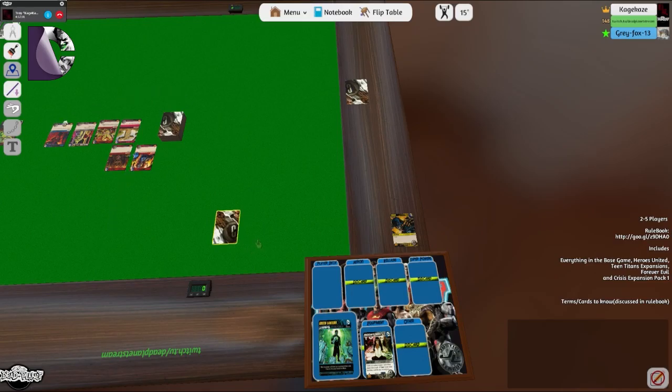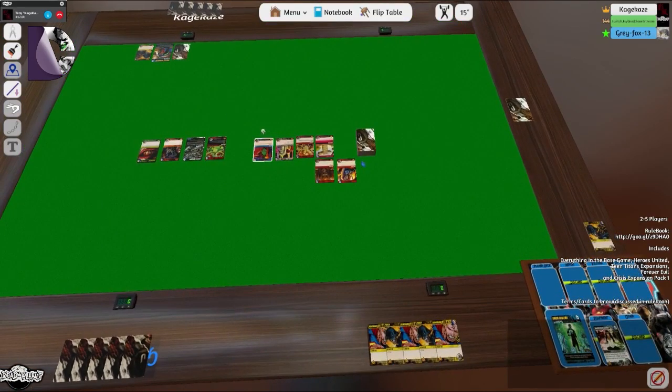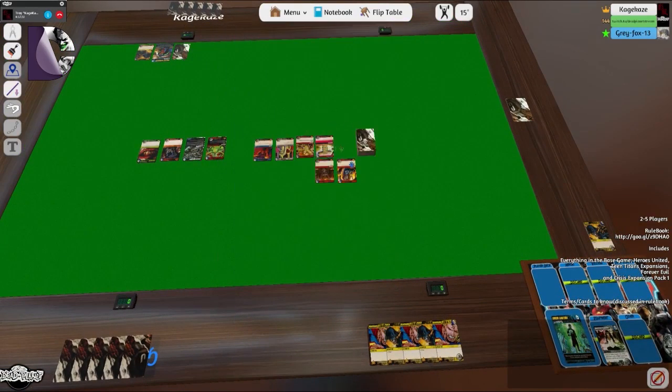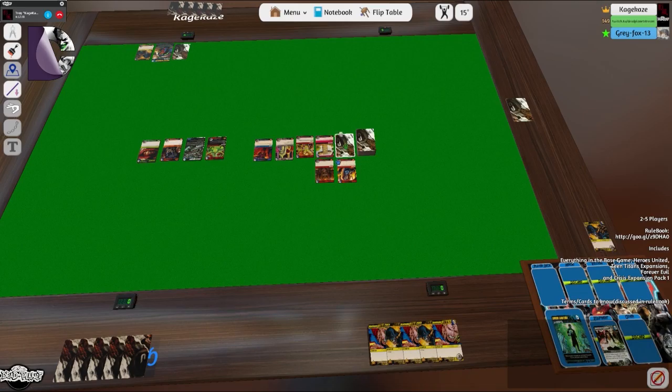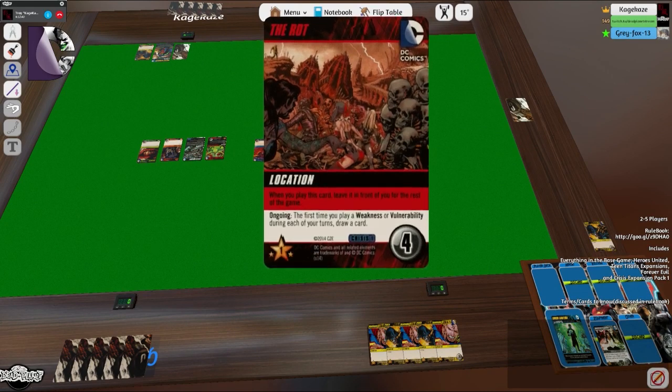Oh snap — now he's got Robin because Robin and the Corset is going to be overkill. Robin puts equipment from your discard into your hand. We should probably leave Robin for Dead — that way it can synergize. This is interesting, it's a deck builder where we actually help each other build decks.